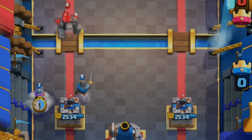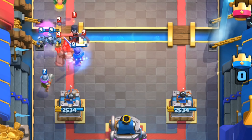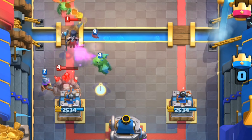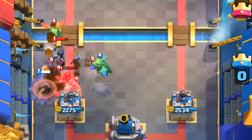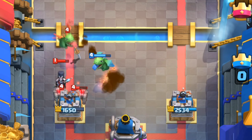Have you ever let your opponent build up a massive golem push, then tried your hardest to defend but just can't? It's about time you learn punish play. If you try to defend a golem head on, your defensive units will be distracted on the golem whilst their support will be killing your defense. And to stop this happening — punish plays.